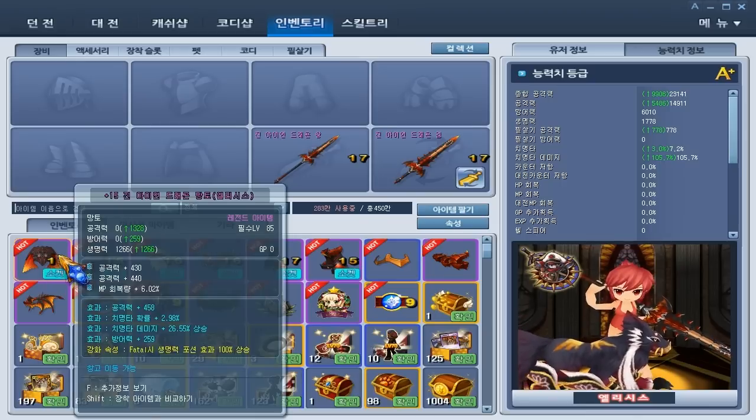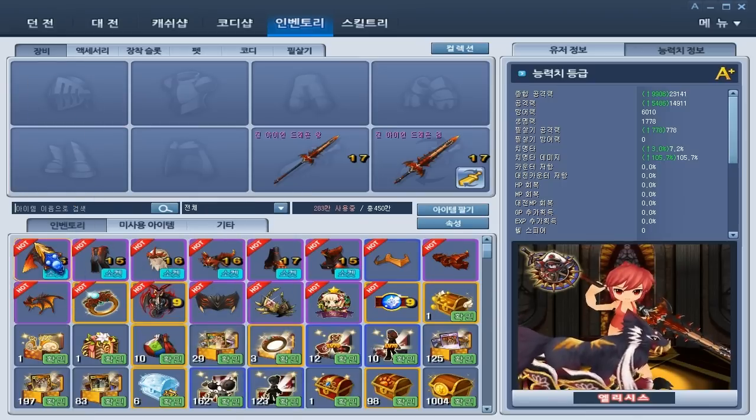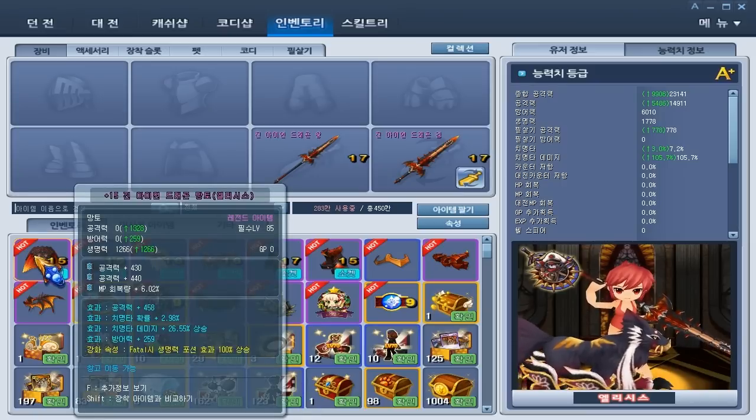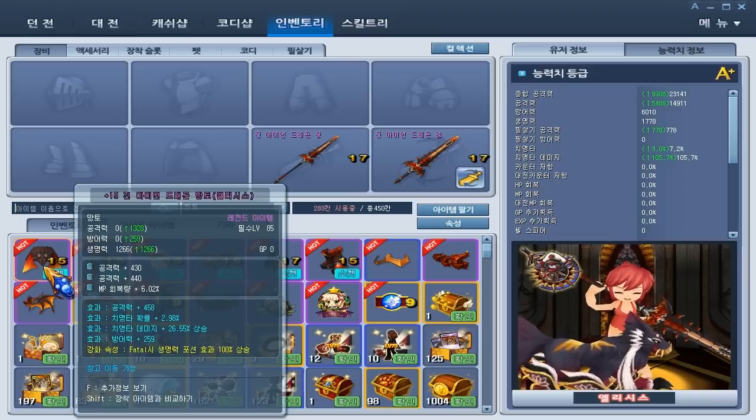The cloak — I use the entire Burka set, let's make that clear first. The cloak has attack, crit, crit damage, and defense. For the cards I have two attack cards and one MP regen card, and this is level 15.